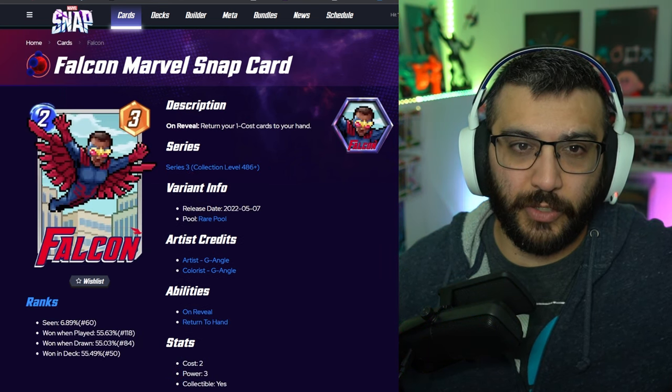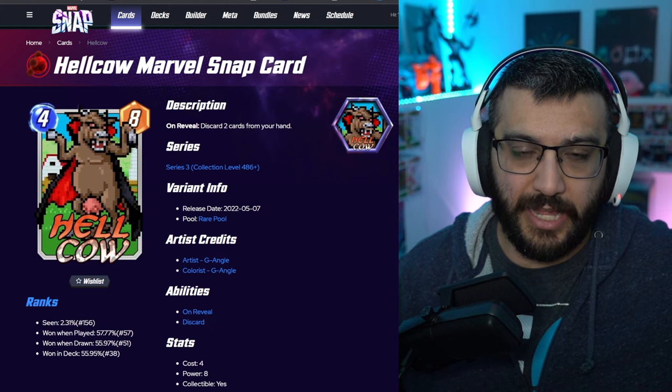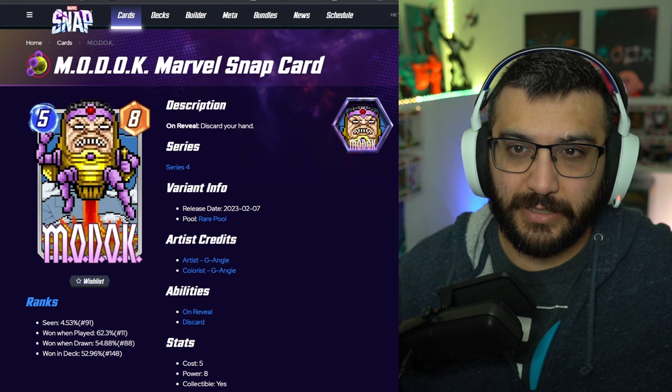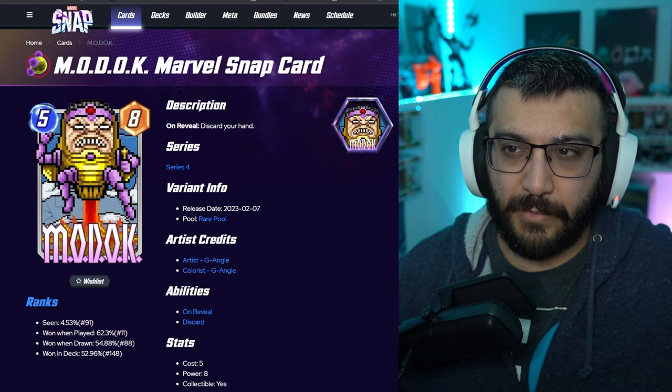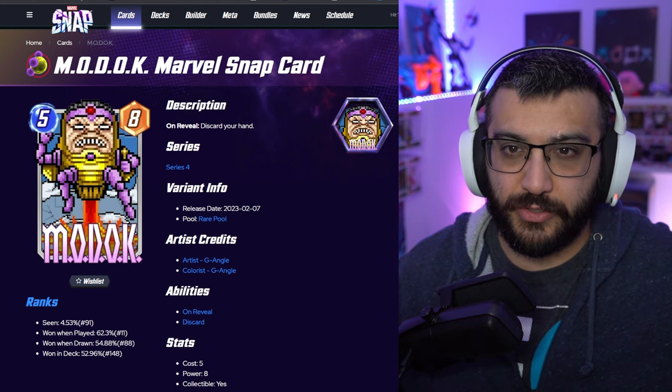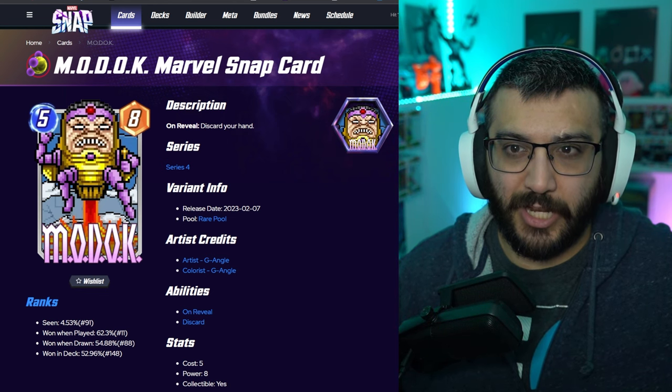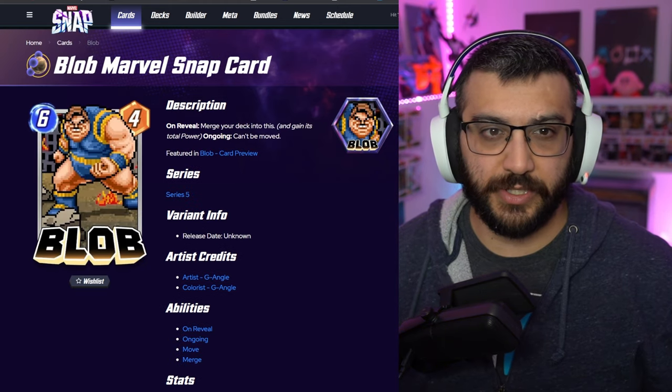Alright, here we go — these are the top five, everybody. Let's do this. Falcon, you gotta go. Hellcow's gotta stay. Juggernaut's gotta go. Leech's gotta go. I'm gonna get rid of Vulture. That's four eliminations. Alright, here we go — these are the top five.